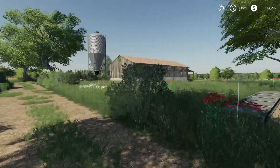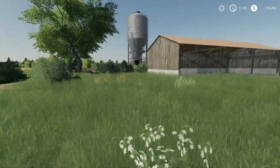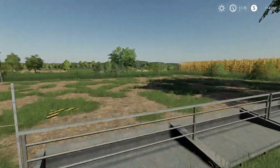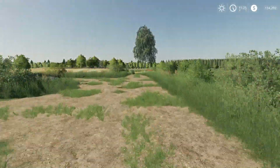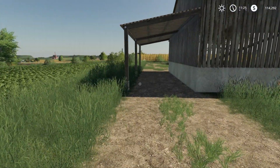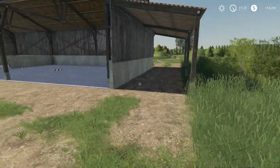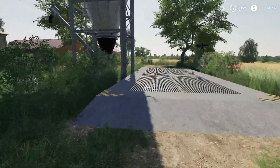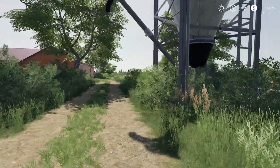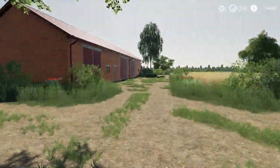Back here we have the sheep paddock. There's this drive-under thing — I really wish I could get rid of that too, because I could really use this road to get around to the silo back here. Here's the silo right here. I guess I can come around this way.